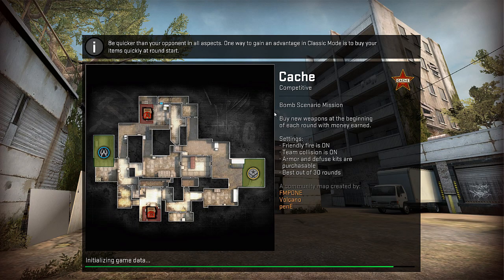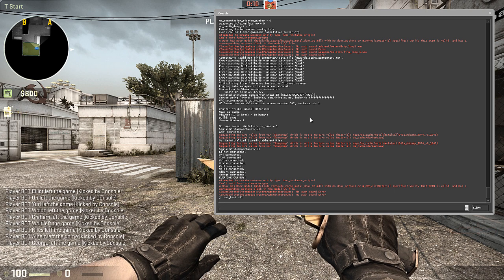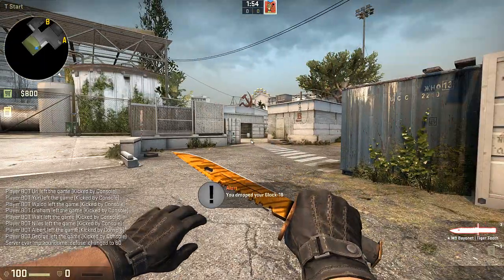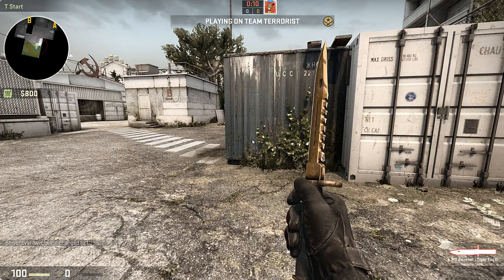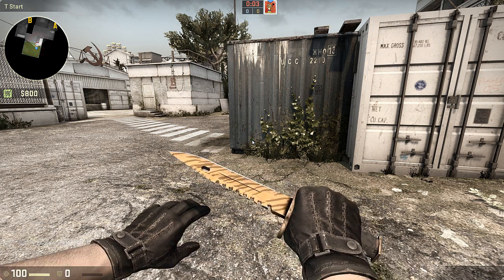I don't know why I chose Casual, but I'll kick the bots. You can already see that effect there, so let's get rid of these things. With a knife in hand, I can show you how it moves when I have different binds for different view models.